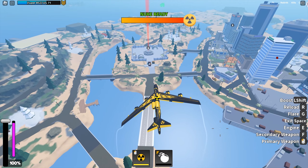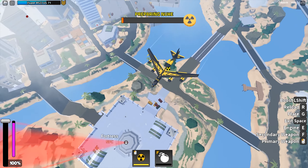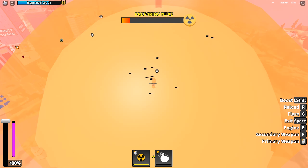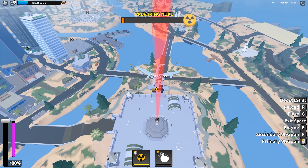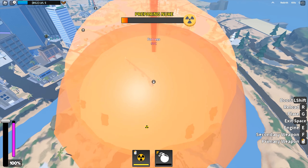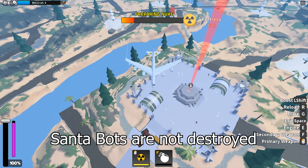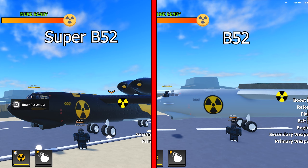The next item is the B52 and the Super B52 — the hot topic of the Christmas event. Other than the superior stats, there is something important about the nuke you should know: the nuke of the Super B52 is able to one-shot regular center bots, but the nuke of the normal B52 is unable to one-shot regular center bots. That is the biggest difference. The nuke of the normal B52 is weaker than the Super B52 — you can see how much weaker for yourself.